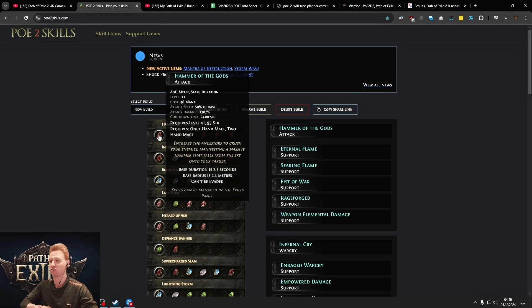Obviously take everything with a grain of salt here because no one has really played the game and we don't fully know yet. This is just speculation and a setup I'm looking forward to playing because I like Hammer of the Ancients in Diablo 4. We go big with the Barbarian in Diablo 4, and the Warrior with the Titan ascendancy is somewhat similar. We have this Hammer of the Gods dealing 1300% attack damage already.